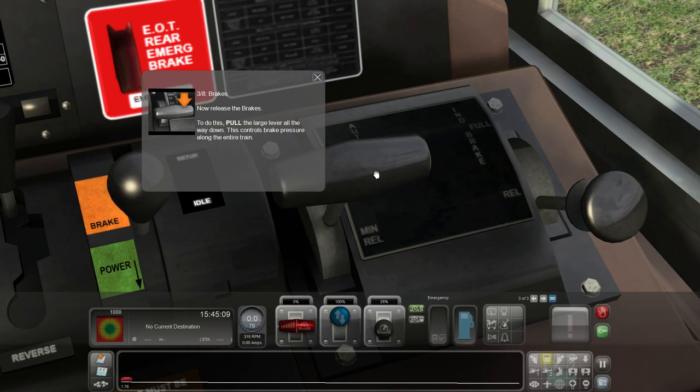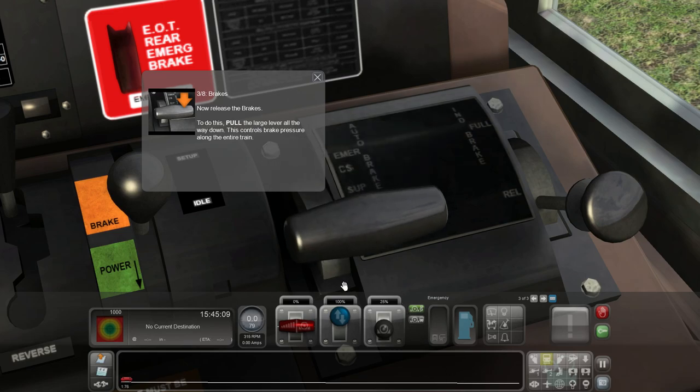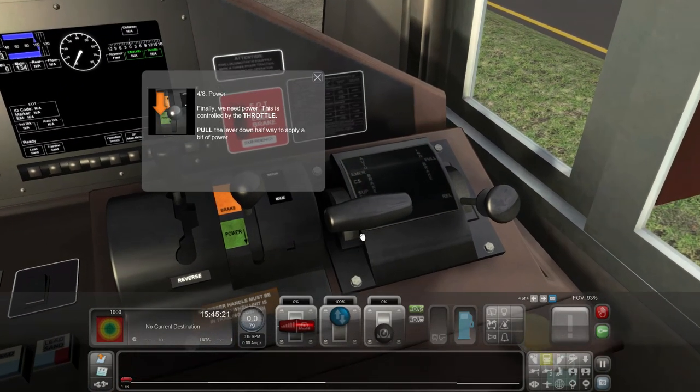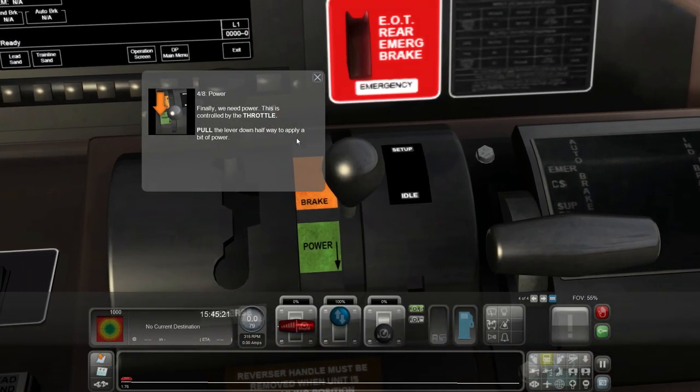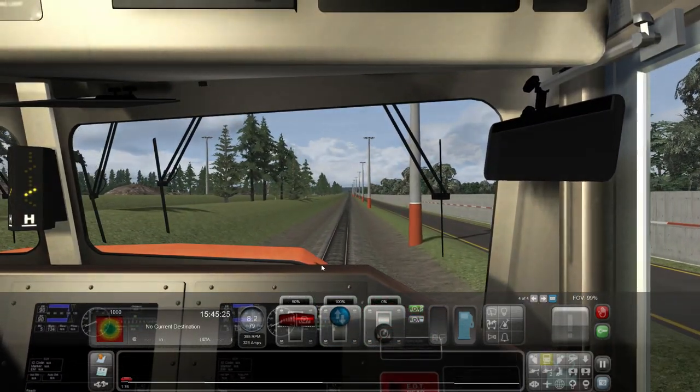Pull the large lever all the way down - it already is... oh no it isn't. I don't know if I'm going to be a very good train driver. First two scenarios completed! Finally we need power - this is controlled by the throttle, very similar to aircraft. Pull the lever down halfway to apply a bit of power - halfway down, boom. Okay guys, this could be it - we are away!